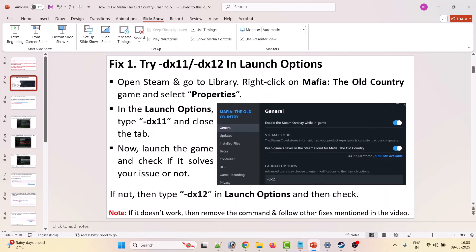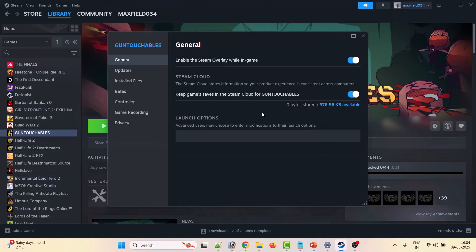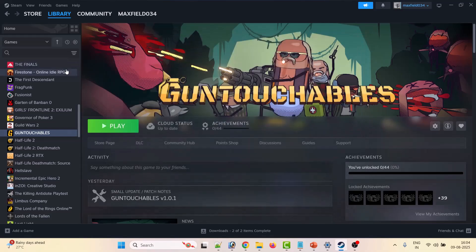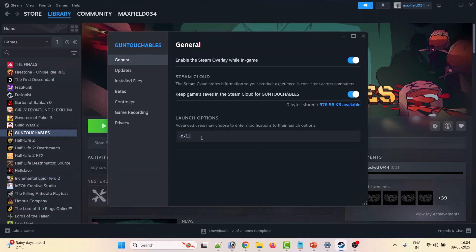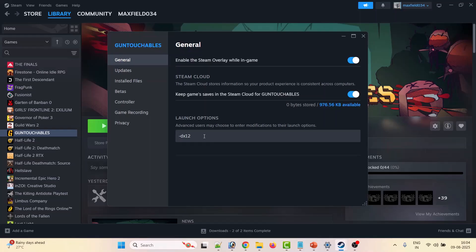First fix: try -dx11 or -dx12 in launch options. Open Steam, go to Library, right-click on Mafia: The Old Country, go to Properties, and in the launch options type -dx11. Close the tab and launch the game. If that doesn't work, go back to Properties and type -dx12. If still not working, remove the command and follow the other fixes.